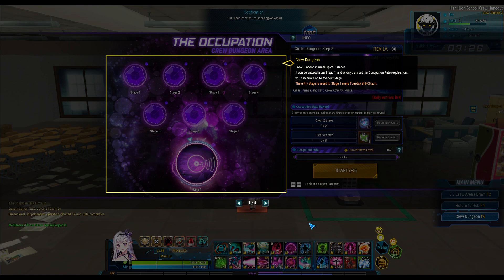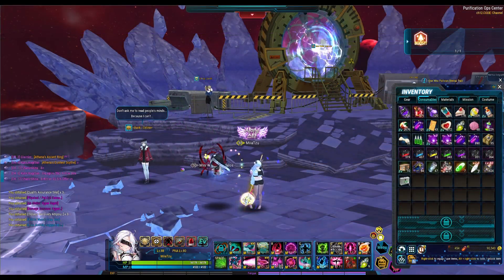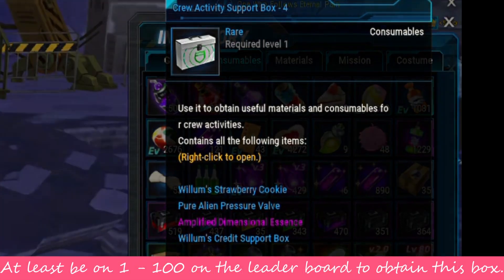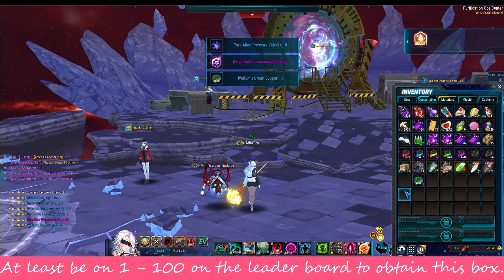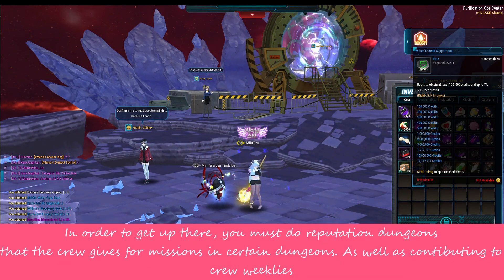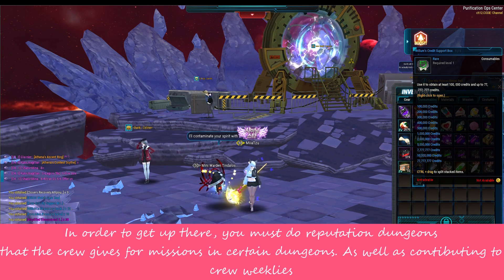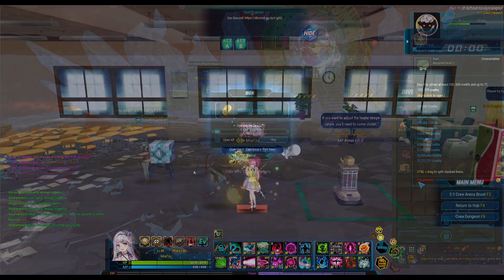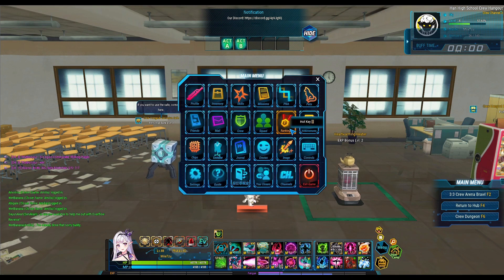Rankings is something I want to mention. It actually gives something called a Crew Dungeon Reward Box. If your crew is placed at least 1-100 on the leaderboard, which shouldn't be that hard, then on Friday at reset you will earn that box. It gives a chance of earning lots of credits if you're lucky. In order to be in the top 100, it's best to be active in the game and do as much contribution in the crew as possible — at least enough to where you're on the board.